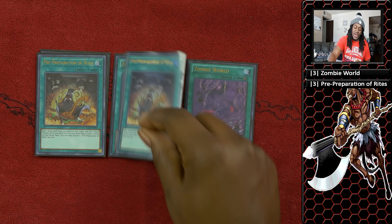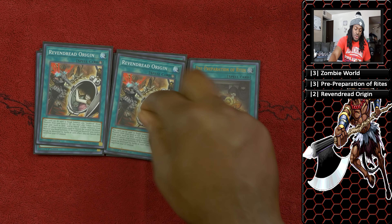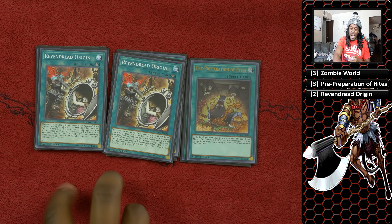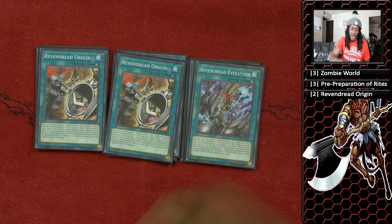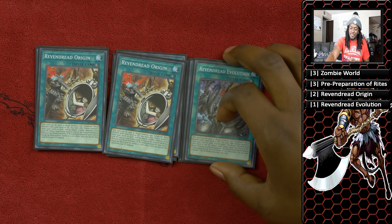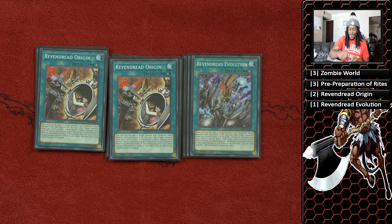Three copies of Pre-Preparation of Rites to search Vendread Slayer — and it's part of an insane combo. With two cards you'll have six cards in hand: Doom King Balerdroch, Vampire Sucker, Beatrice, and a Zombie World. Revendread Origin is the card you target with Pre-Prep to search your Vendread monster. And this card can also be used outside the combo to just bring out Slayer for free. Revendread Evolution sends Slayer from the deck to the graveyard to summon Slayer, which is good.